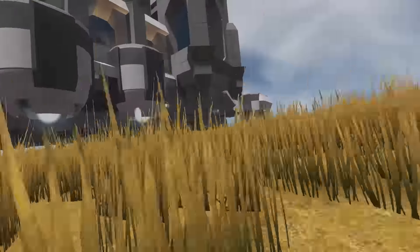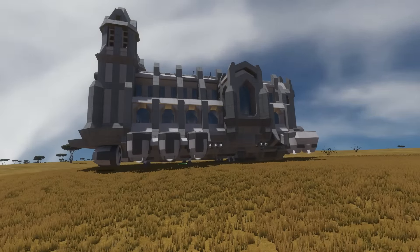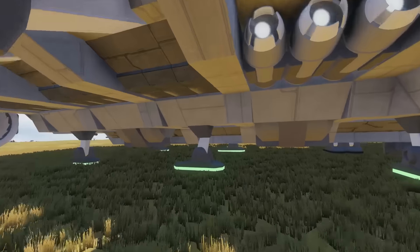So on the outside we've got loads of atmospheric thrusters. Obviously, this thing can fly — a flying temple. What more do you need in Space Engineers? My life's complete now. We have a flying religious temple. What more do you need in life? Loads of atmospheric thrusters around.